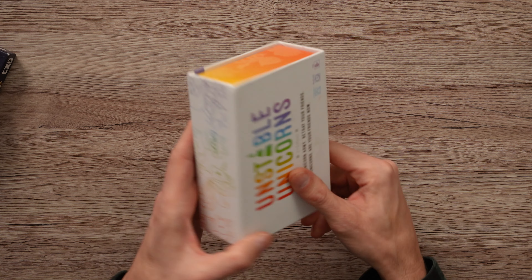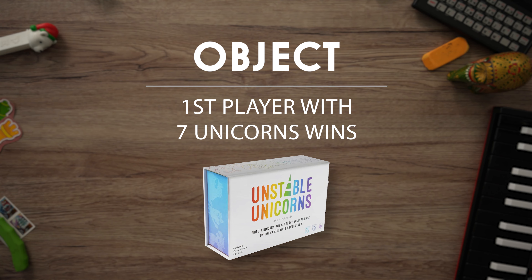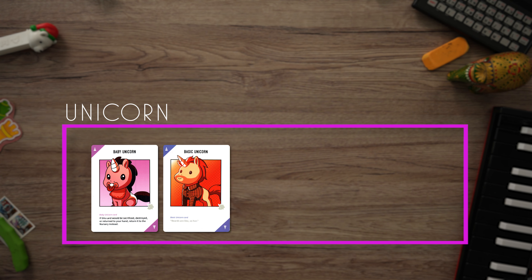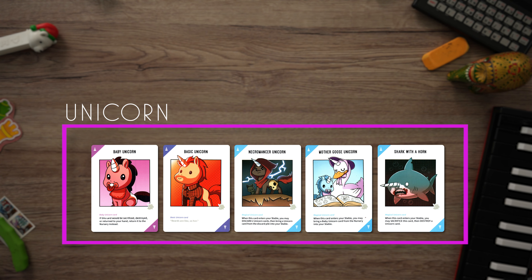It can be played with two to four players, but in my opinion, four to eight makes it really fun. The object is to be the first player with seven unicorns, or six unicorns if you're playing with six to eight players. You do this by carefully obtaining unicorns, protecting your stable, and destroying or stealing your opponent's unicorns.